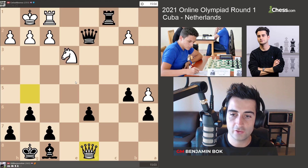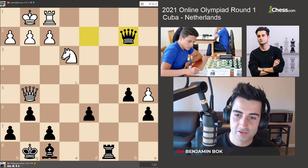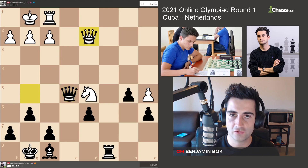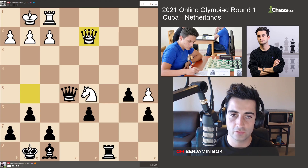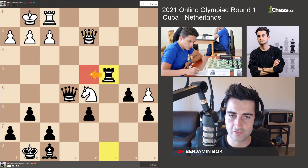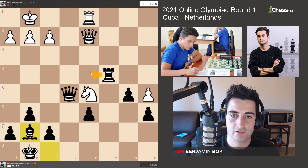If you don't know what to do, it's always a good idea to take a pawn. He played Nd5, I went Qe5 offering a queen trade. I think here he should have played Qd2 — black should be winning because I'm up two pawns, but there's still a lot of technical work to be done. I would have played Rc4 probably, trying to go Rd4.